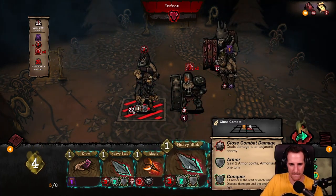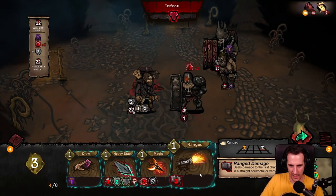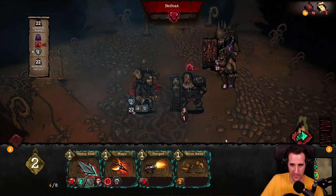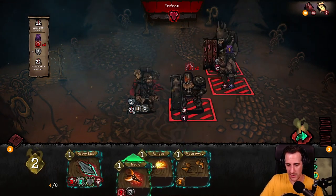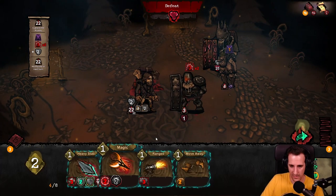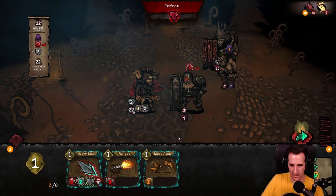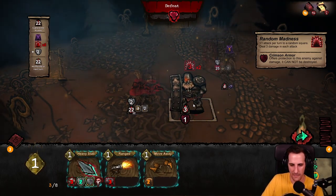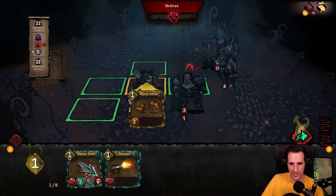First I'm going to draw and use the Strange Reflect. Now I use the heavy stab. I can also use the range — let's do the draw, move away. I can do the magic and move away — I'm going to do the magic on the boss. Mark an enemy: this enemy will attack any enemy who damages you. So if I do that on the boss, he will attack the ones who attack me — I think that's good. But this guy cannot be attacked, cannot be destroyed. Maybe I just move away.